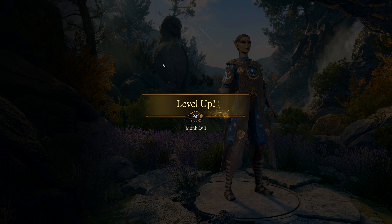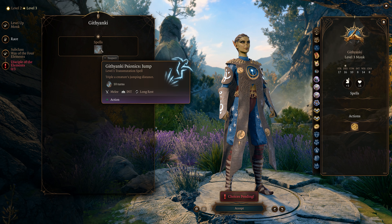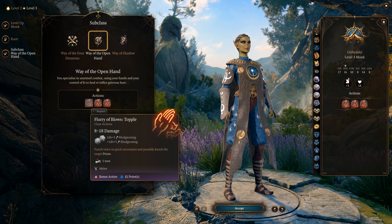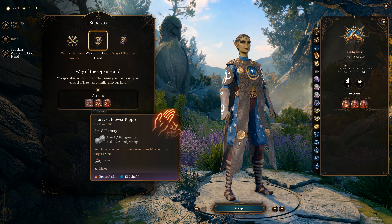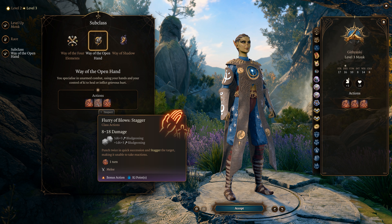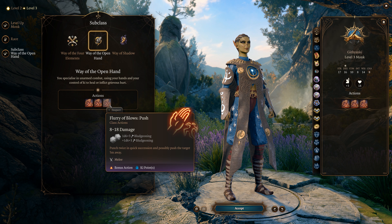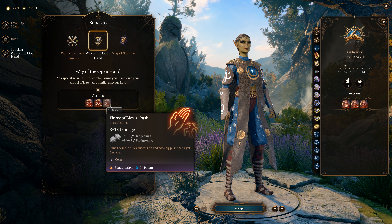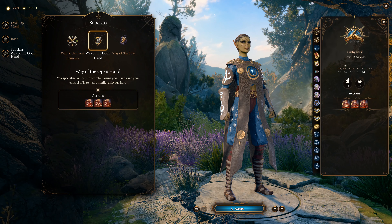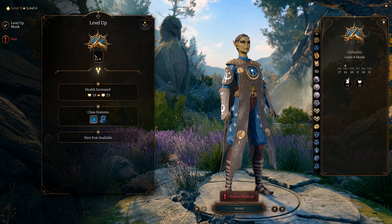At level 3 we select our subclass. As a Githyanki we also get our Jump ability. We're taking Way of the Open Hand. We get three versions of Flurry of Blows: Topple puts a foe in prone status if they fail a save; Stagger makes them staggered; and Push shoves them back — potentially off a cliff, though you may lose some loot. So we get three types of Flurry of Blows, which is great.